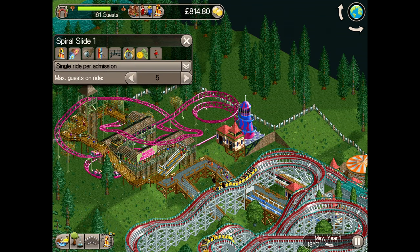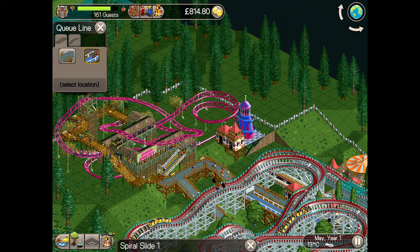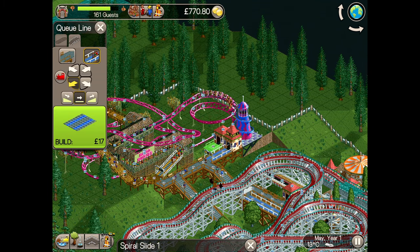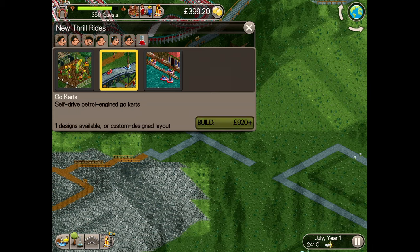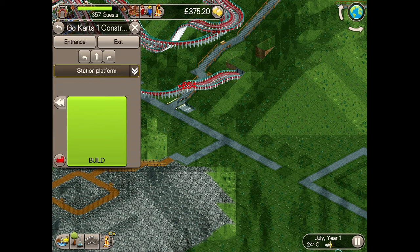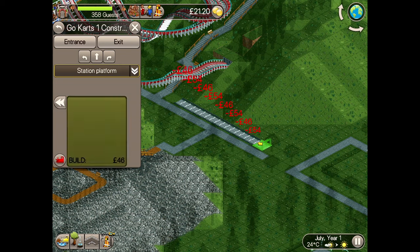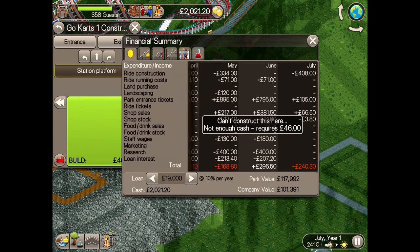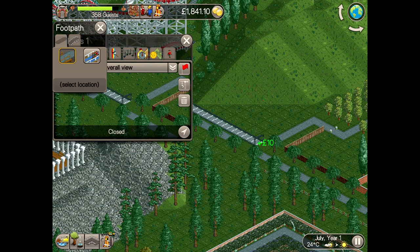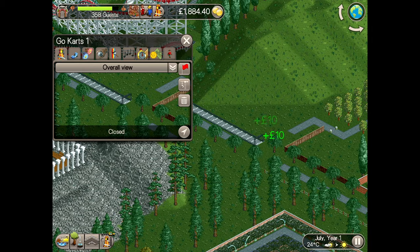I've quickly added a spiral slide on top of the hill close to Mango Muncher, and after two months of general park upkeep it was time for another new addition — this time a go-kart track. These are always popular, but I feel like I have to always build the station as long as I can to get to the maximum 24 cars, otherwise queues can get pretty long pretty quickly. As it's not paid per ride, guest turnover isn't as important to me on this scenario, but it's still important to keep the park running efficiently.